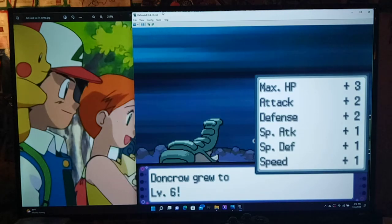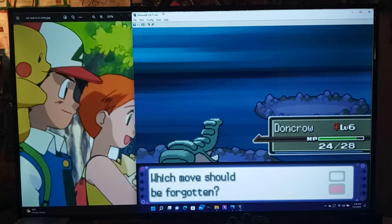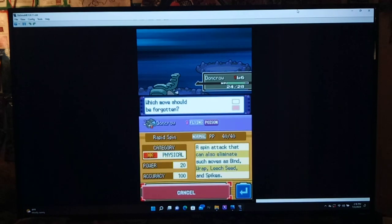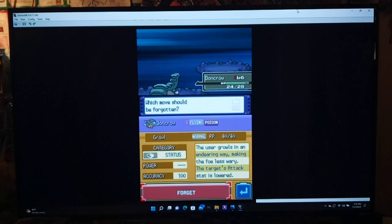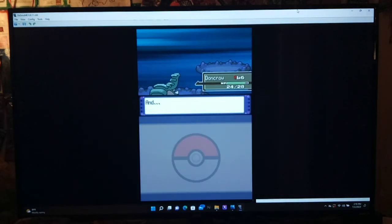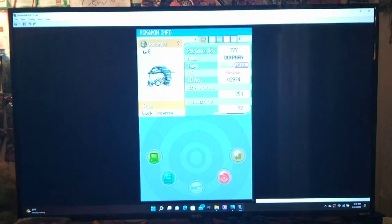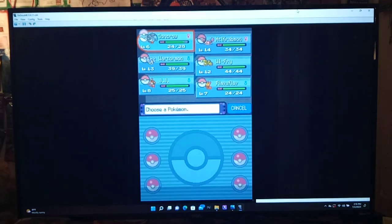Leveled up — plus twos, nice! Got Rapid Spin, which is actually Physical in this game. Let's get rid of Growl. You never know, Rapid Spin might come in clutch. We'll swap it in for Flail. There we go — let's keep looking for Pokemon.